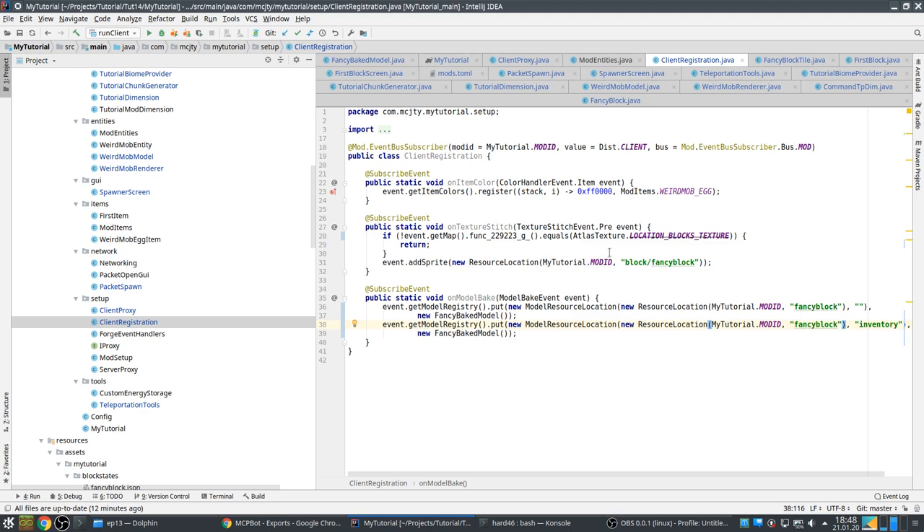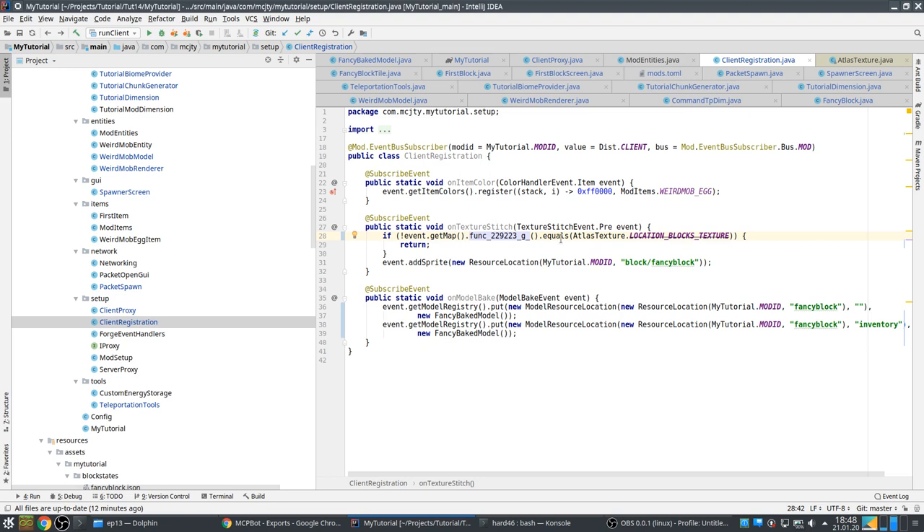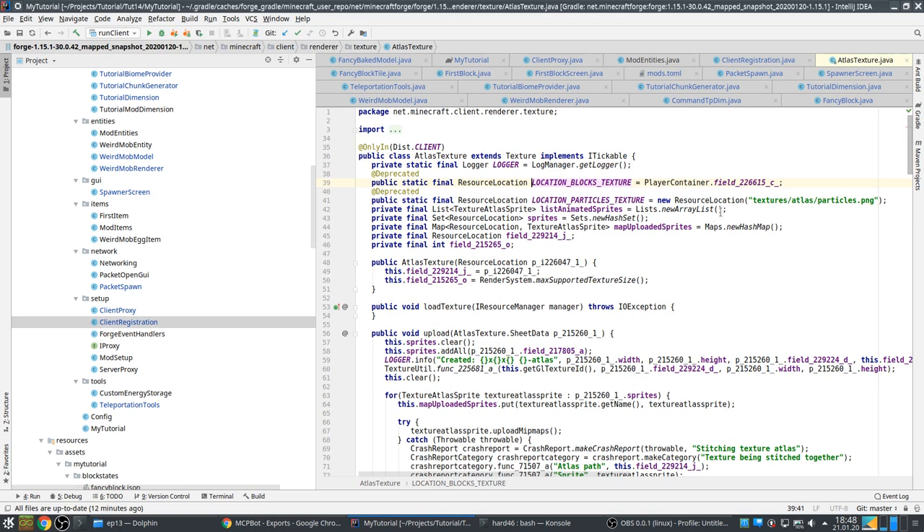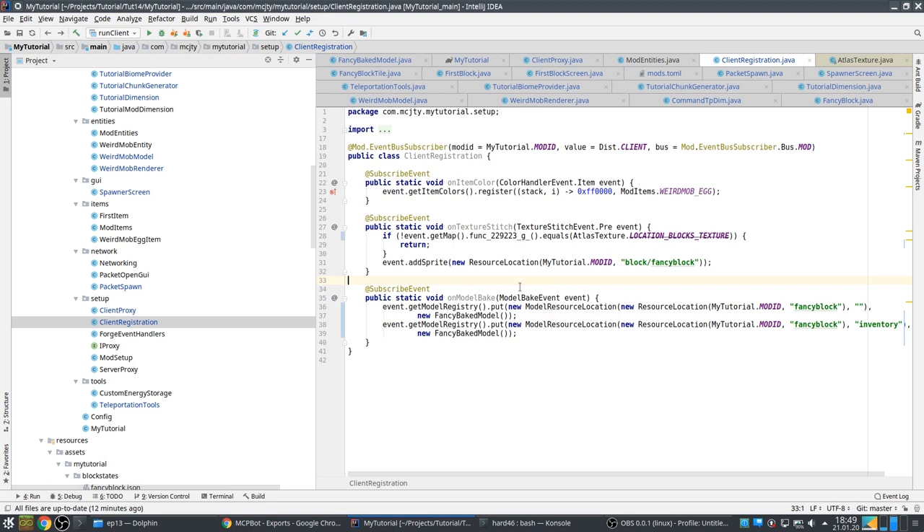In the model baking and texture stitching, this used to be `event.getMap().getBase()` equals `TEXTURES`. Now it works differently — we check if this function returns a resource location that is different from the normal atlas texture location. If it's different, then we return. That's how you translate this code, and this will probably get a proper name soon too.